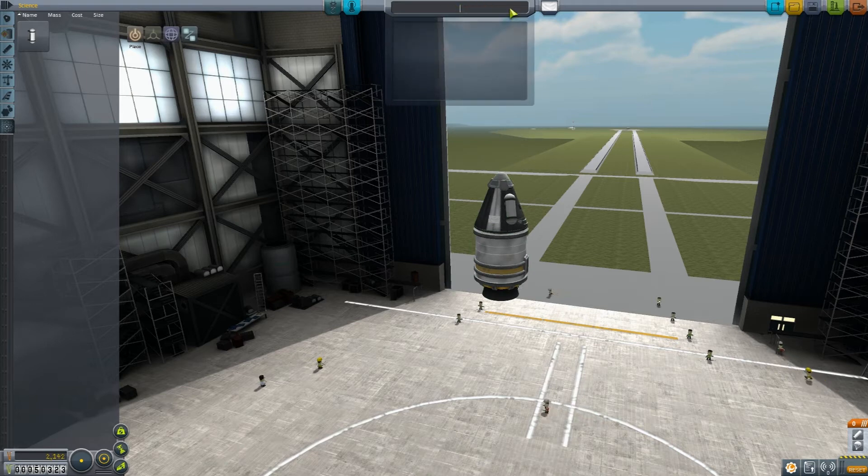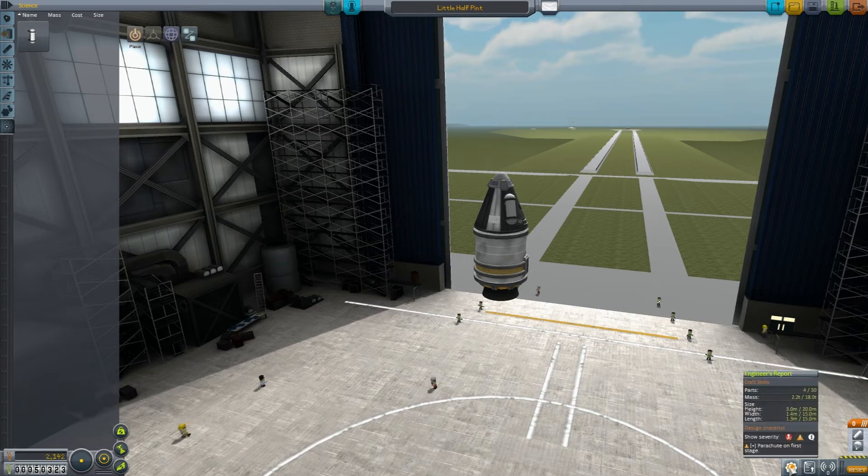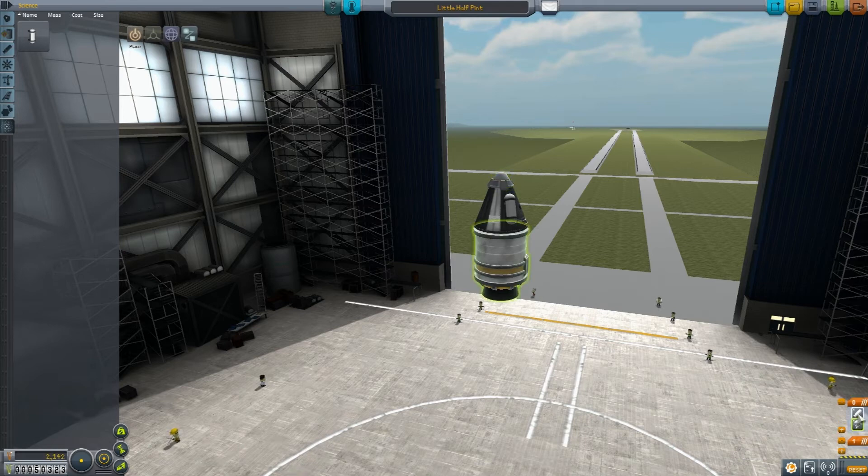To title our spacecraft — we don't want it titled 'Untitled,' that's not very fun. So I'm going to title it the Little Half Pint, because it is a very, very small shuttle, and hopefully it will bring us back some milk from the outer orbits. Probably not actually. The only thing I have to do is move the engine down one and keep the parachute up top so the parachute does not come out when the engine turns on — that would not necessarily be the best thing. So let's go ahead and get ready to launch the Little Half Pint.